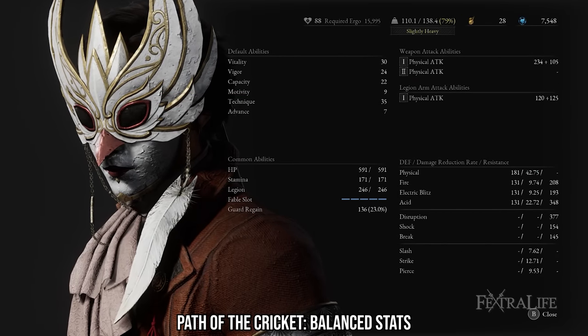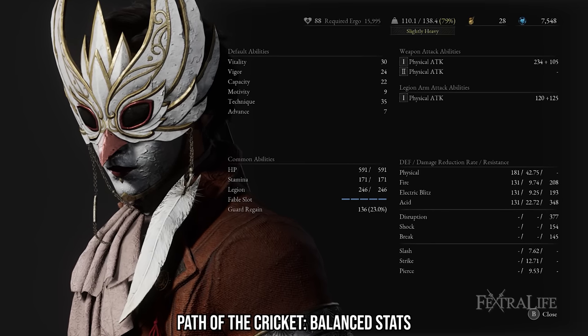The main stat for this build will be technique, but you will also want high vitality for basic survivability and high vigor to be able to attack ceaselessly, as this weapon adopts an extremely aggressive playstyle. Capacity is also necessary for survivability in order to hold more puppet parts. Advance and motivity are not needed at all in this build.